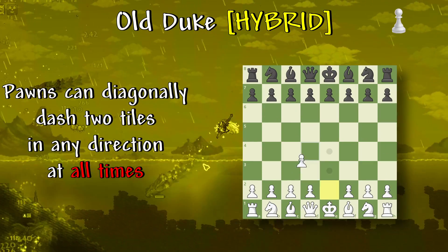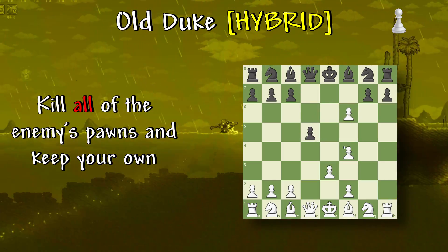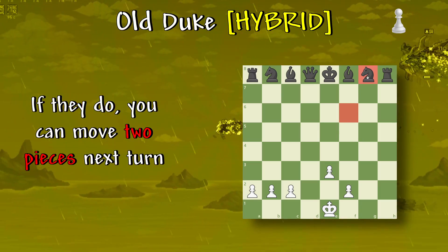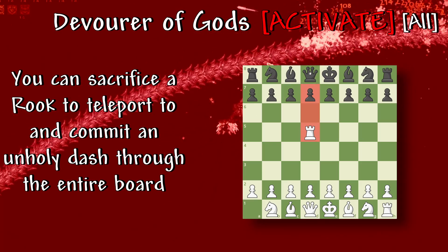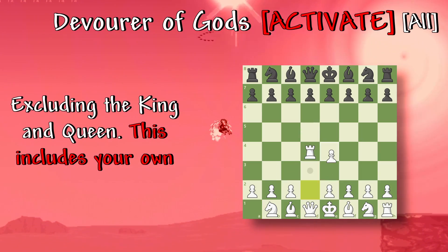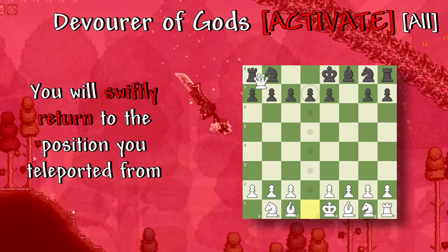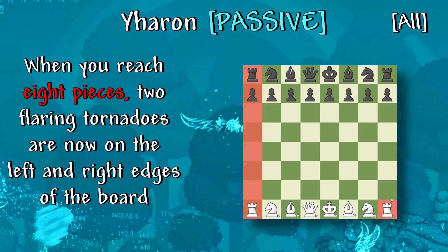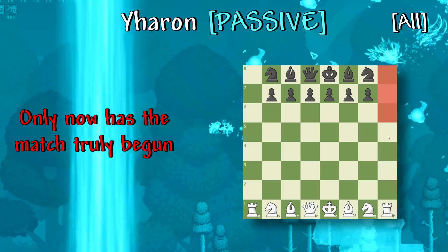Old Duke: pawns can diagonally dash two tiles in any direction at all times. With six pieces left, this becomes universal and a shark natal occurs — kill all of the enemy's pawns and keep your own. Once every four turns, you can predict which piece your opponent will move. Say whatever move you predict and they cannot make that move; if they do, you can move two pieces next turn. Devour of Gods: once per match above half pieces, you can sacrifice a rook to teleport and commit an unholy dash through the entire board using the movement of the rook, capturing all pieces in the path, excluding the king and queen — this includes your own. Once per match below half pieces, any piece can teleport through a portal next to an opponent's piece and capture if you have not already moved — you will slip till you return to the position you teleported from. When you reach eight pieces, two flaring tornadoes are now on the left and right edges of the board. Any piece the opponent has within these two tornadoes is immediately captured, and you can move freely through them. Only now has the match truly begun.